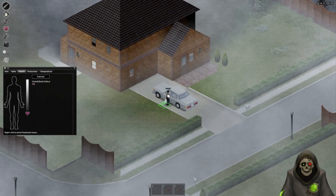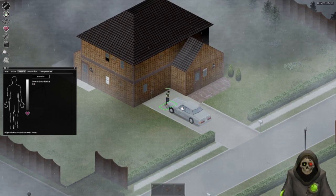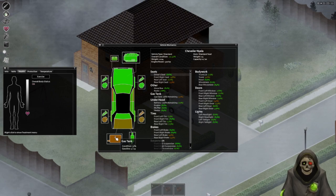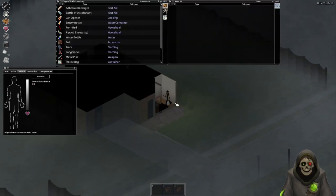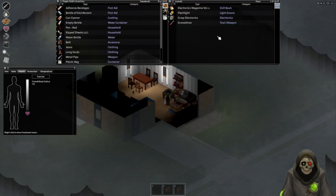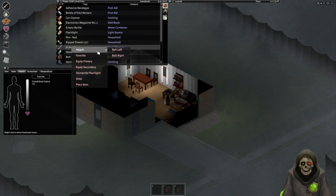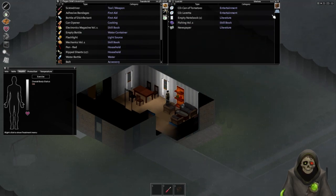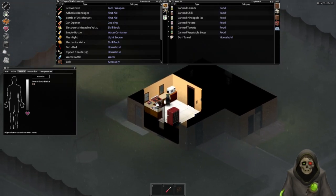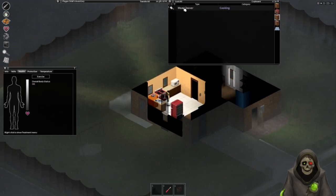The other vehicle is also locked, but the condition is about the same — we could siphon some gas out of it. I suppose we'll find the owner inside. We got a flashlight, Electronics Volume One, screwdriver — let's equip that to our left belt. Fishing Volume Two, Mechanics Volume One. In the kitchen there's a muffin tray. Ooh, a meat cleaver, but it doesn't do much damage so we'll pass for now.